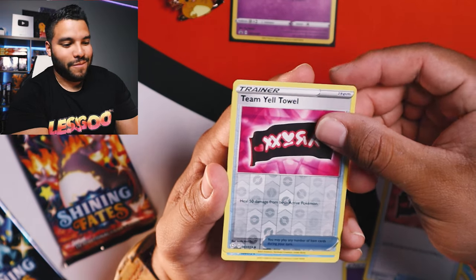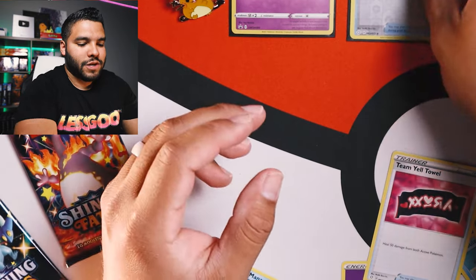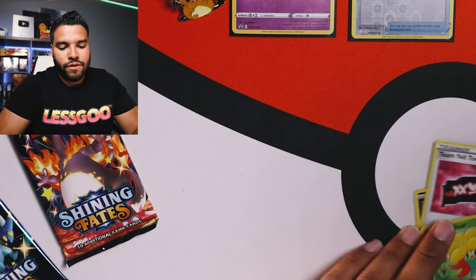And finally, will we get something? We got Manaphy. I personally like to sleeve all of my holos and reverse holos.